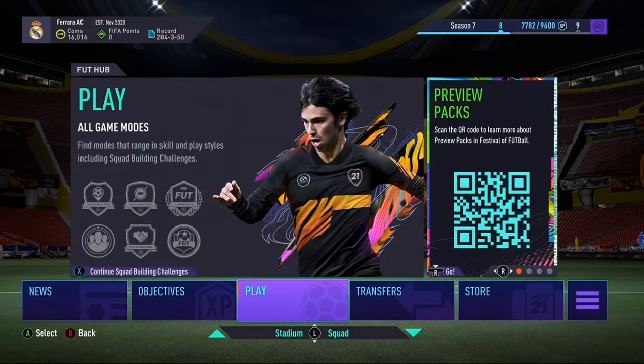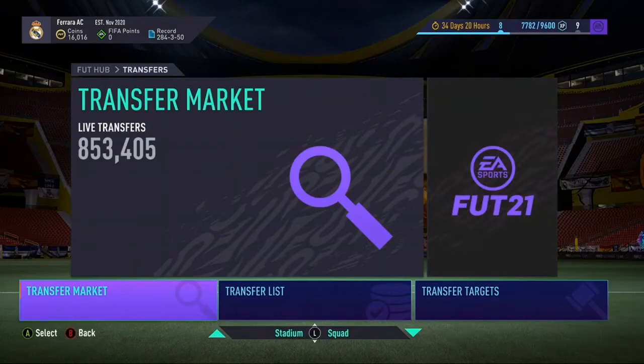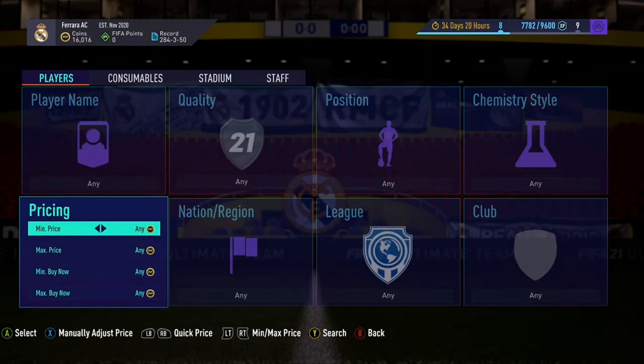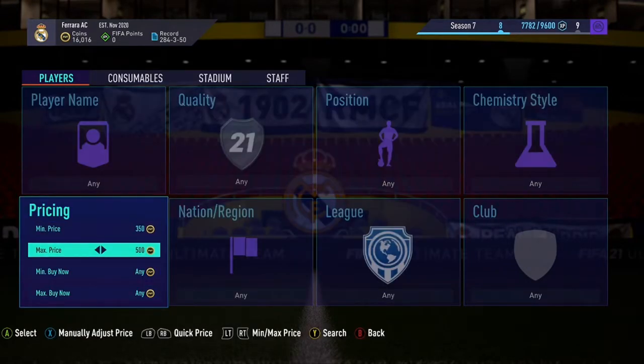What you need to do is go over to the transfers and the transfer market. Here you'll see the main transfer market. If you really want to make coins, carry on watching. For those of you on FIFA right now, go over and put the min price to 350 and the max price to 550.